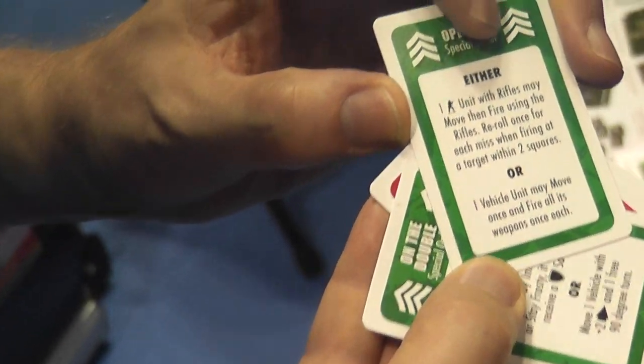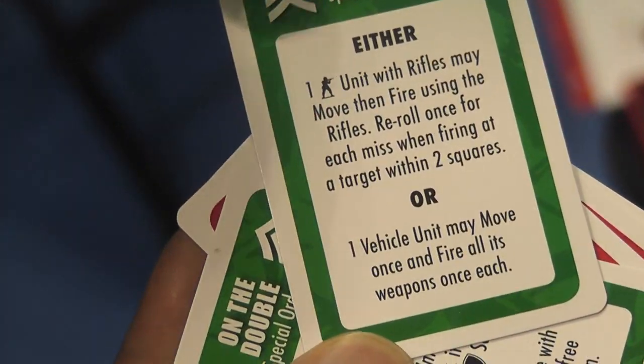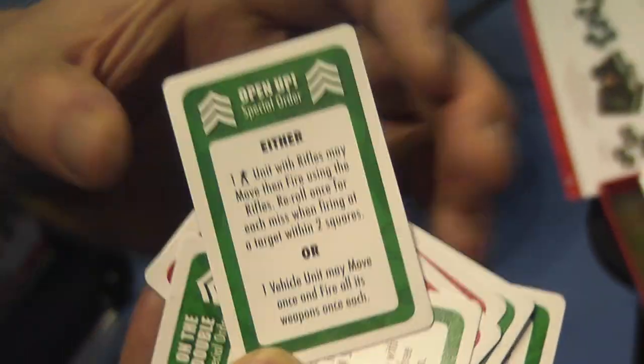Look at this card — Open Up. One infantry unit with rifles may move then fire using the rifles. Reroll once for each miss when firing at a target within two squares — that's a proper combat action. Or, one vehicle may move once and fire all its weapons once each, because normally you'd have to shoot either your main gun or your machine gun. There are lots of different cards with lots of different strategies, and the more commanders you have, the more cards you get access to. If you lose your commander, you lose access to cards.